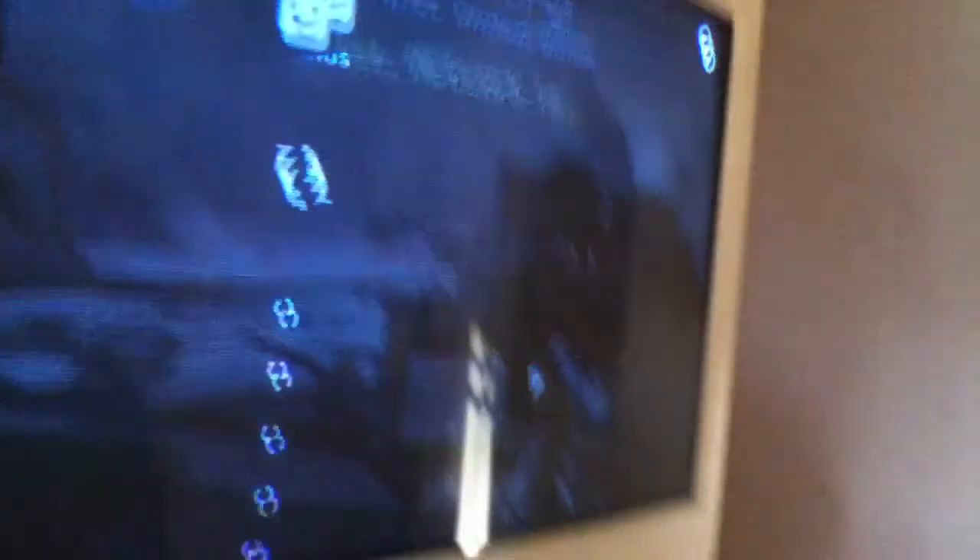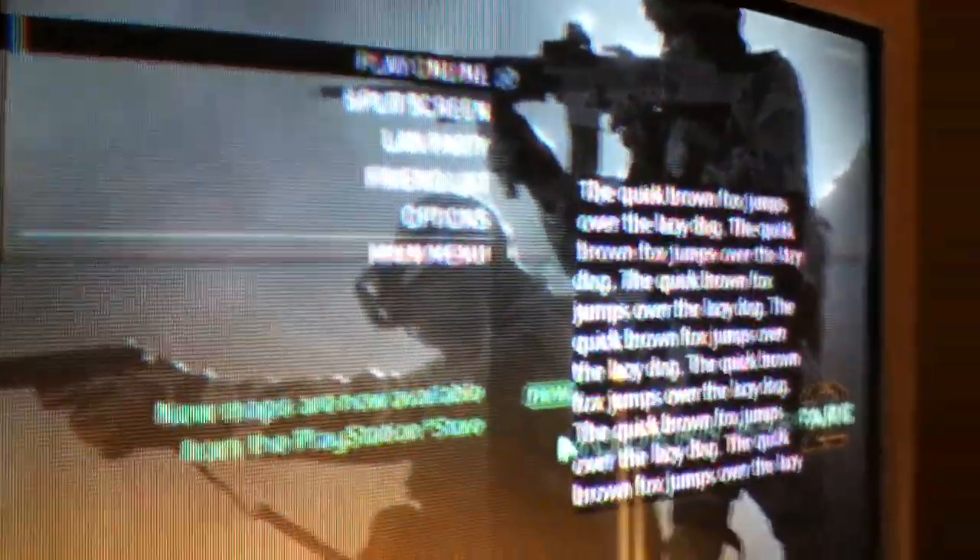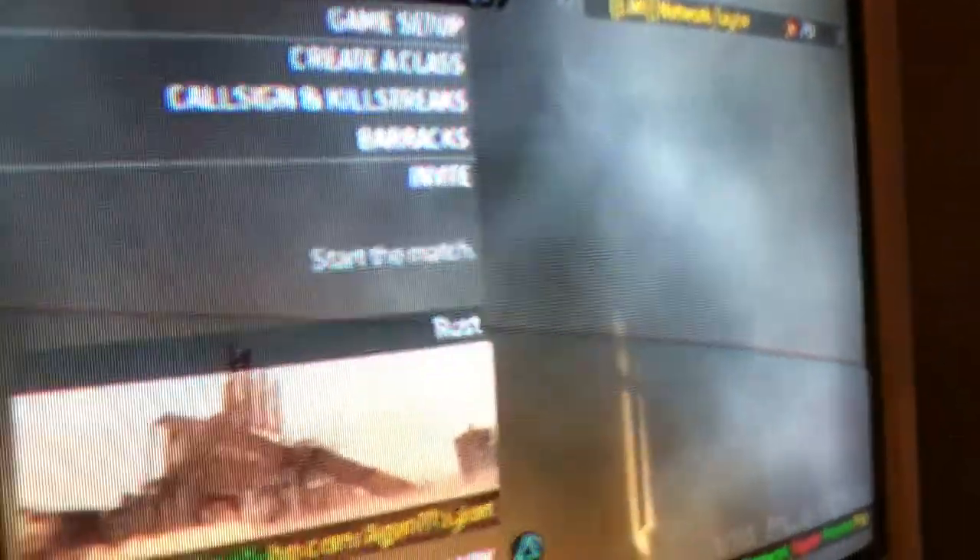Just join the game like a regular game, then you click select and up. As you can see, this is kind of messed up, so what you do to fix that is you back out. All of these guys are hackers by the way. Back out, go to your own private lobby, and start the game.